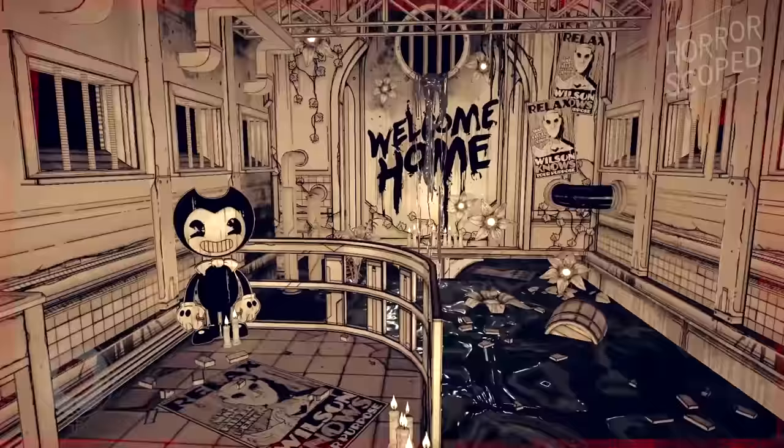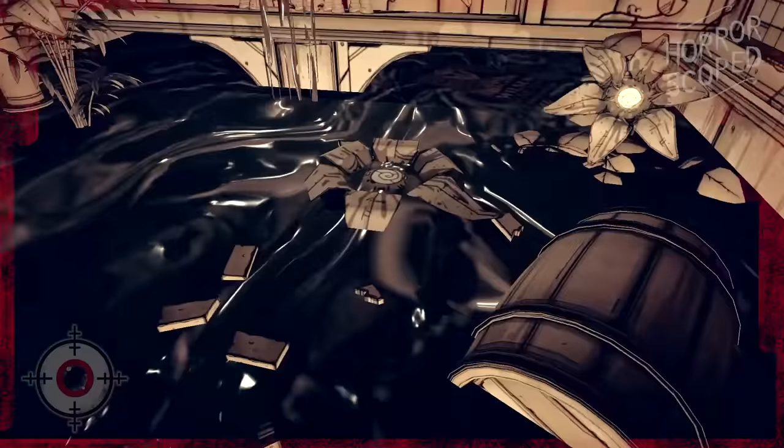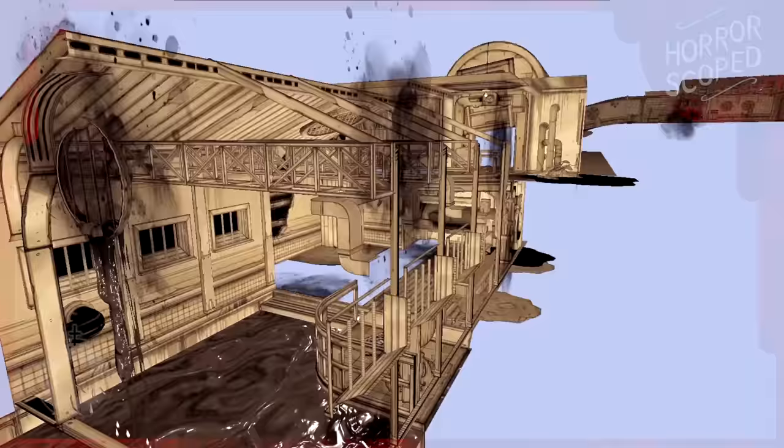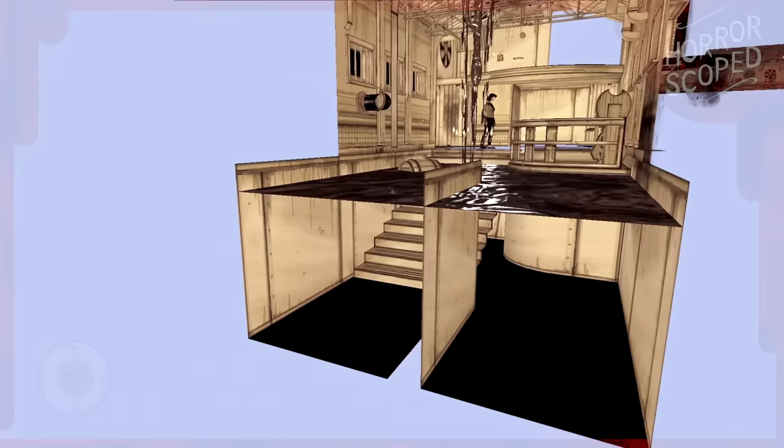So the chapter starts and Audrey's in a room that has a pool of ink in it. We need to look for ladder pieces — and in this room there's actually a stairway hidden beneath the ink. You can't walk down it, but it's there. I was not able to find anyone crying out of bounds though, so those crying noises are coming from an invisible source.